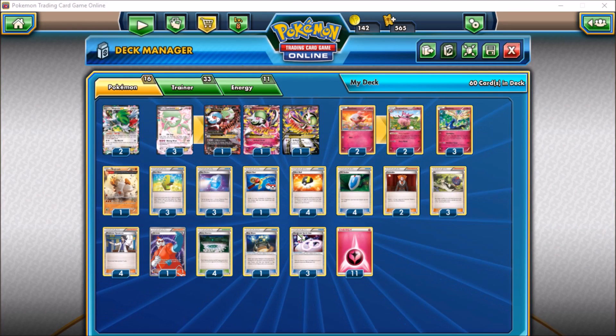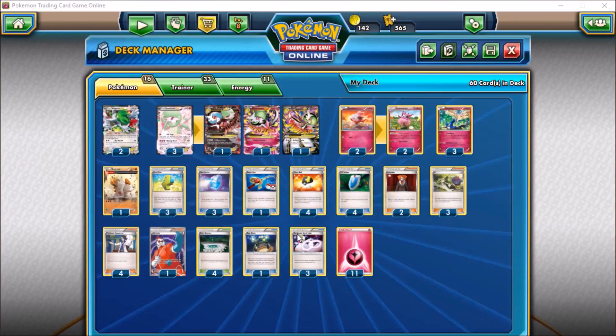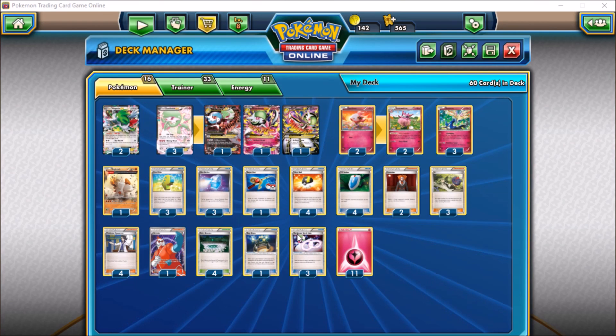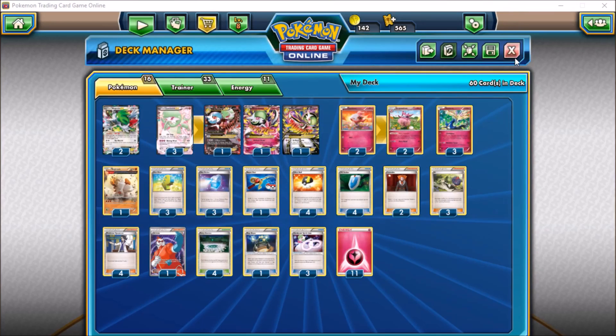With both Xerneas's Geomancy and Max Elixir to target, I've opted against running Mega Turbo. Definitely, if you wanted to find room for it you could run it in place of Max Elixir or try to cut some stuff. I feel like it's either Mega Turbo or Max Elixir — with 11 energy in the deck I'd rather take the gamble of the top six, as opposed to being limited to only when you have a Mega Evolution. We can turn one load up the board and then Mega Evolve on turn two, so it really comes down to preference.